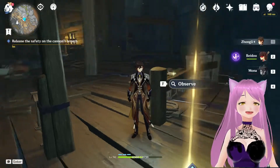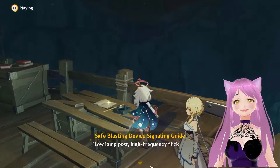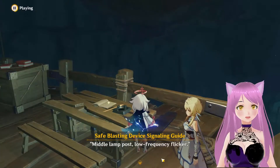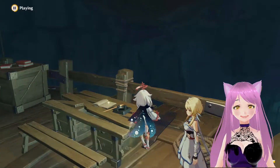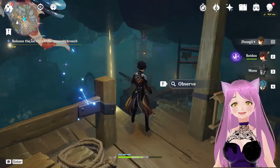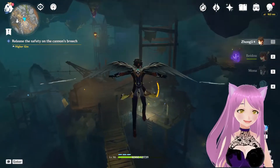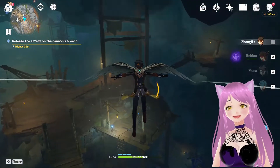In today's video we are going to see how to complete the mission 'Release the Safety on the Cannon's Breach.' This is the place from where you'll be starting the mission. This is a kind of hint — you can ignore it — because in this video you'll see how you can complete it. From this position you have to jump to the slight right side.